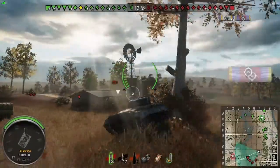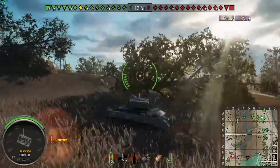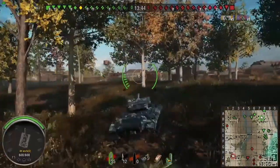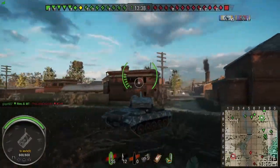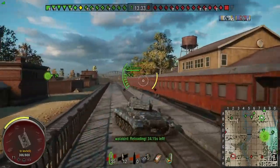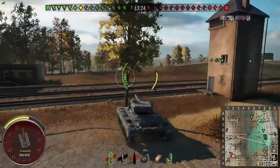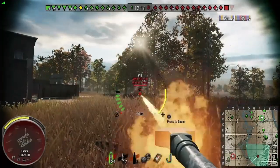We're out on Highway today, doing a little bit of very aggressive scouting. This is a nice little ridge that I like to use. If you can get there quickly — which you can in the Chaffee, it's got a 56 km/h top speed. I had literally no crew skills when I was playing this game, just the crew that comes in it at 100%, running the premium consumable. The view range on the Chaffee is 390, which is good, but it does see up to tier 10, so 390 can feel a little bit lacking.